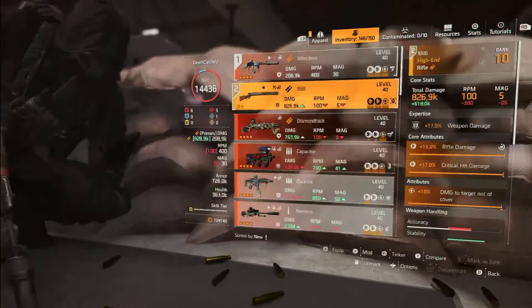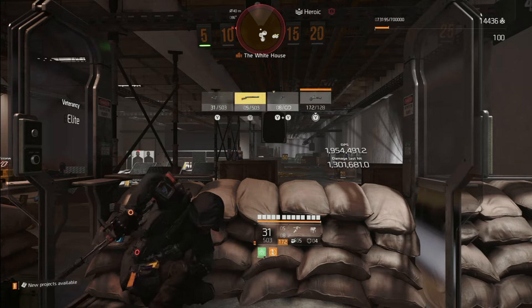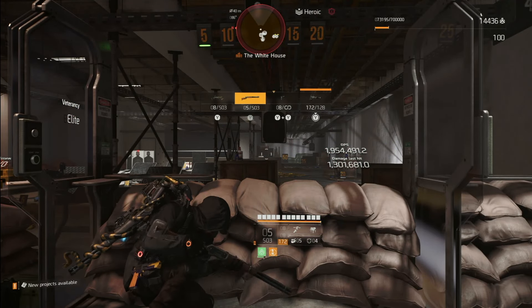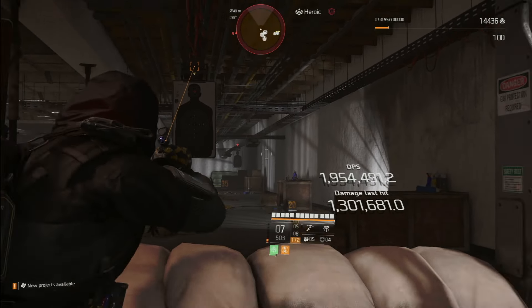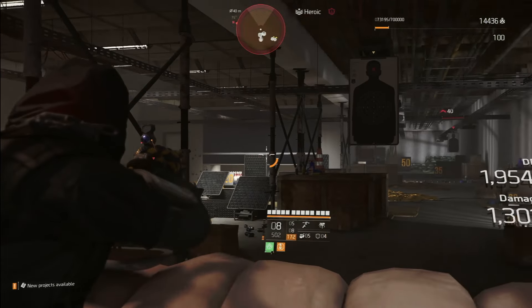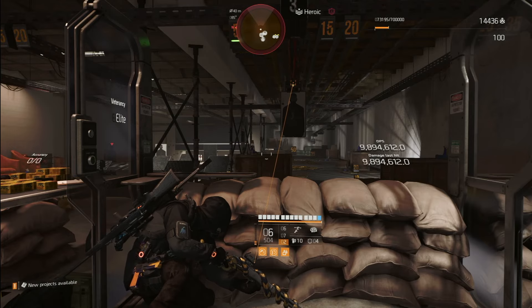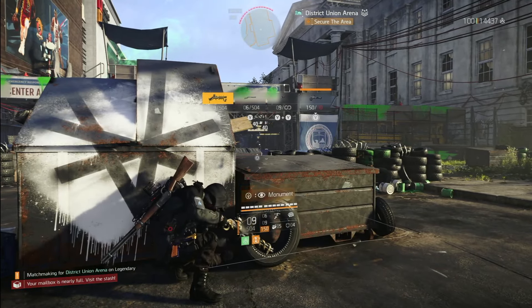When you swap weapons and swap back, that chambered round is gone — also a bug. The only way to switch to a different target is by firing a round and reloading, but if the priority target is beyond 20 meters, it'll randomly mark someone inside 20 meters instead. Another method: switch weapons and switch back to the Diamondback to get a different mark — though it sometimes re-marks the same target.